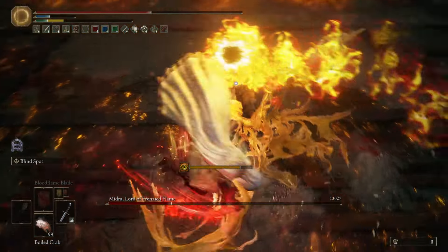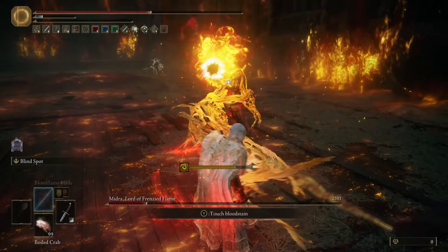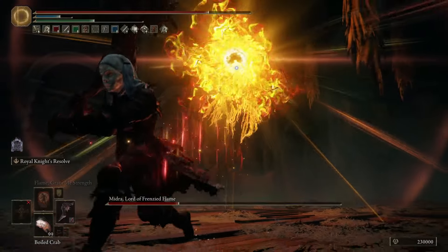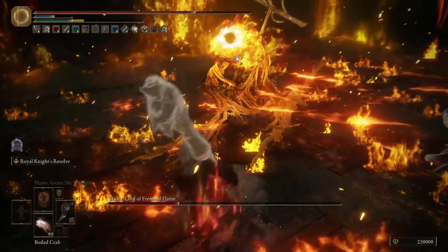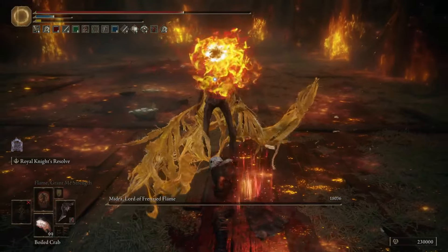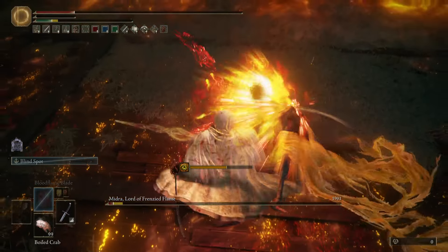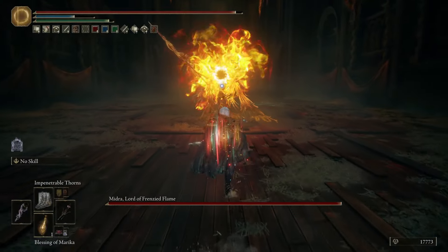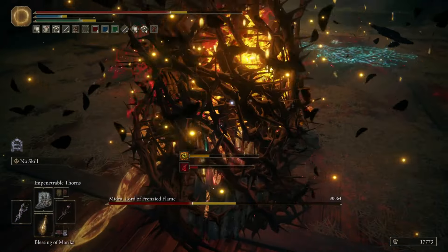A couple of Midra's attacks are a bit of a toss-up. The extended laser beam is nasty to dodge if you don't roll diagonally forward, which took me a little to work out. The phase switch move, where he turns into a big frenzied flame orb and drops it on you — I have no idea how you're supposed to avoid that other than sheer distance, as 90% of the time rolling it doesn't work. For melee he's a pushover, but magic builds basically have to play in melee range because of the way he works. I'd put him a tier over Romina, but most other bosses are still above him.